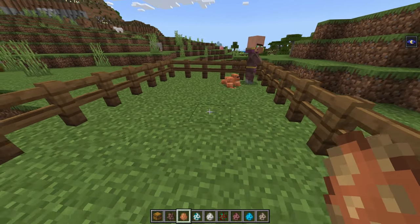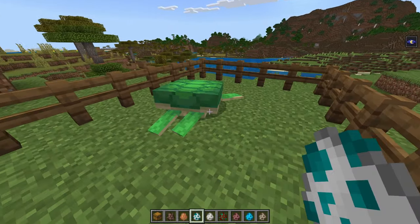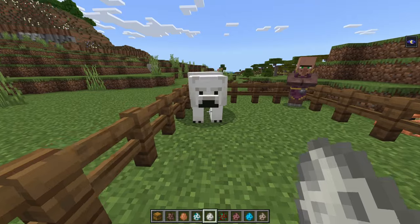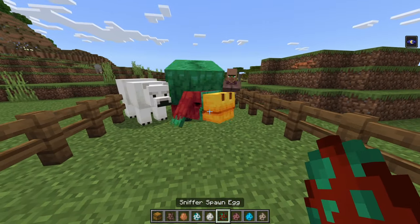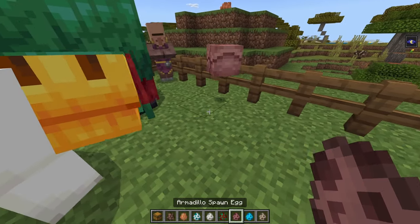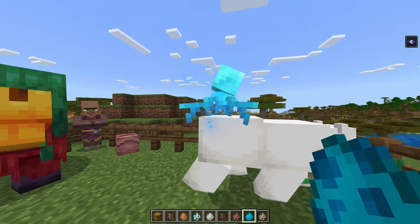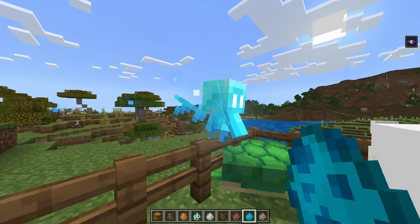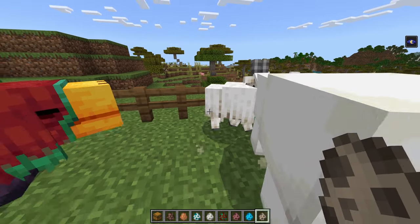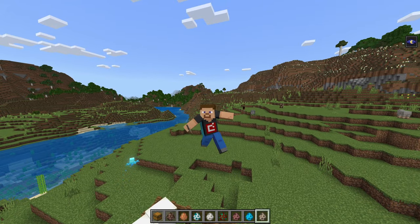We have sea turtles, polar bears — they all have physics. The sniffers are amazing. The new armadillos even have their own animation. We also have the allay, which does little twirls and stuff like that, as you can see. And then we have the goats as well. That covers most of the passive mobs.